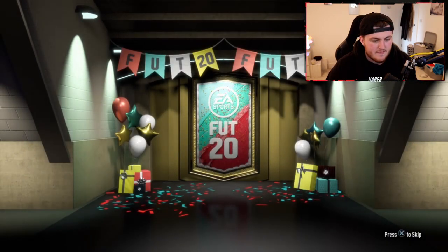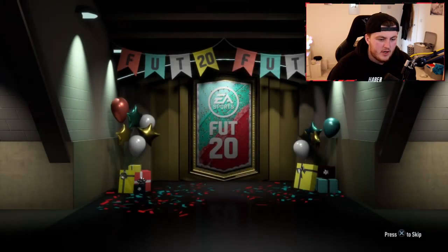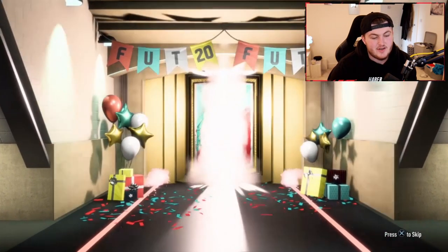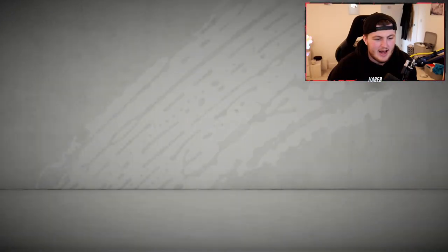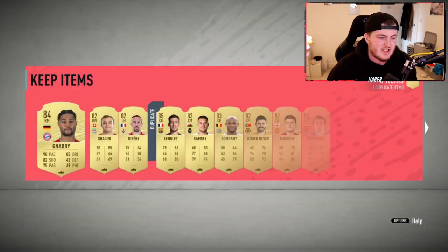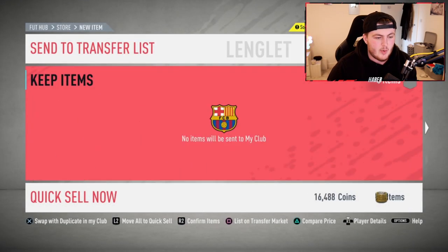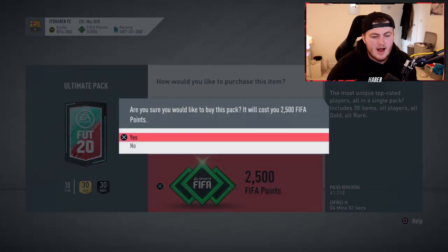I'd like to get a FUT Birthday as well, to be honest. That is definitely high up on my list. We've got ourselves a normal board. Next Ultimate Pack. I really do like that FUT Birthday cover thing - the pack themes are really cool. But unfortunately, that's a normal board. EA don't get enough credit sometimes. A lot of their aesthetic stuff in this game is actually really good.